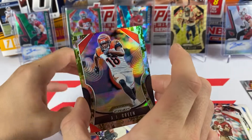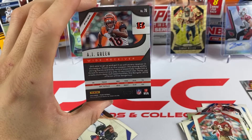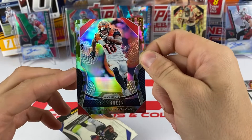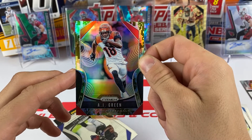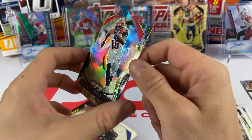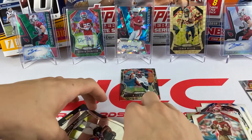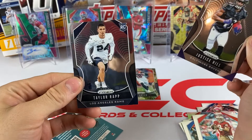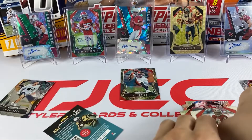A camo out of 25 - AJ Green, so that's a nice one right there. Hopefully he comes back this week. He's been hurt all year, he's one of my favorite receivers in the league. Our rookies are gonna be Justice Hill and Taylor Rapp. Not a bad first pack - got AJ Green camo.